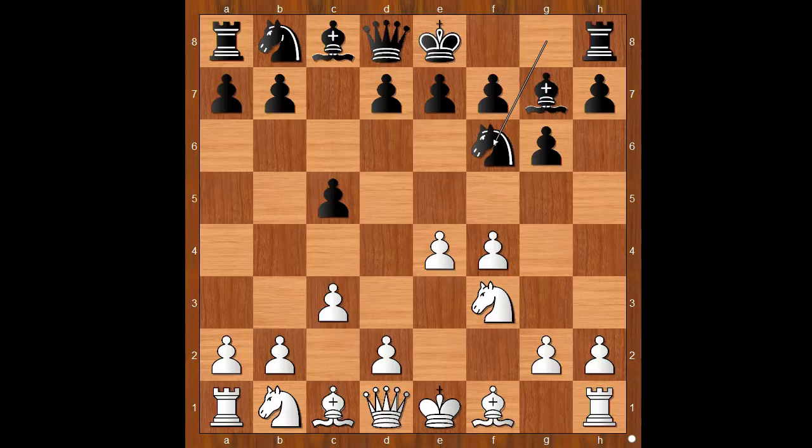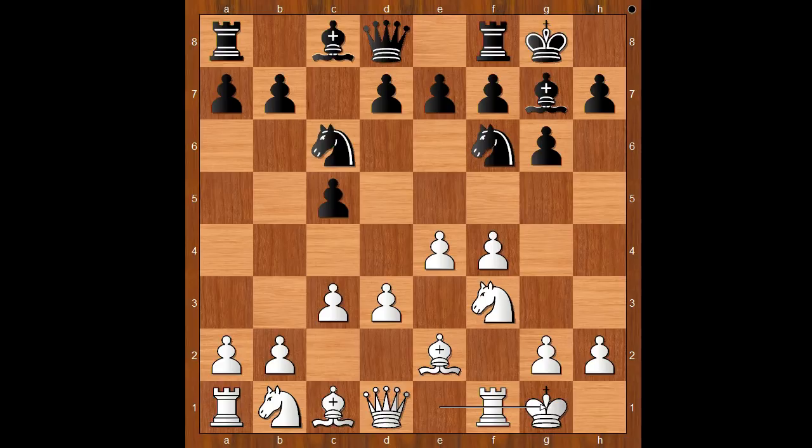g6, knight to f3, bishop to g7, c3, knight to f6, attacking the pawn on e4, d3 defending, knight to c6, bishop to e2, and both players castled kingside.